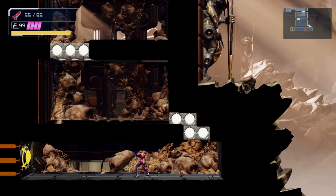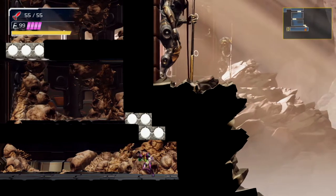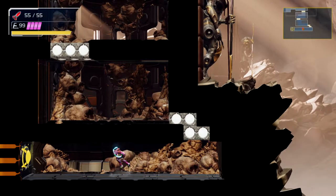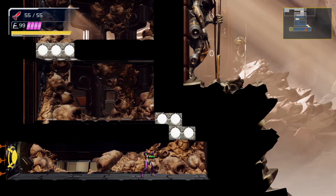You need two things for this. You will need your speed boost, because we'll be using a shine spark to hit him, and you will also need your screw attack, which does the bulk of the damage for you. It does most of the fight, in fact.